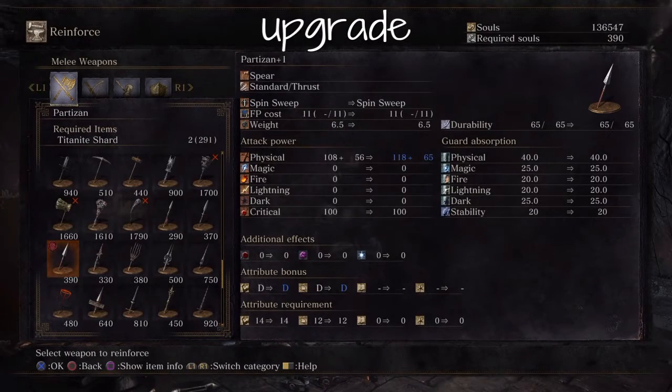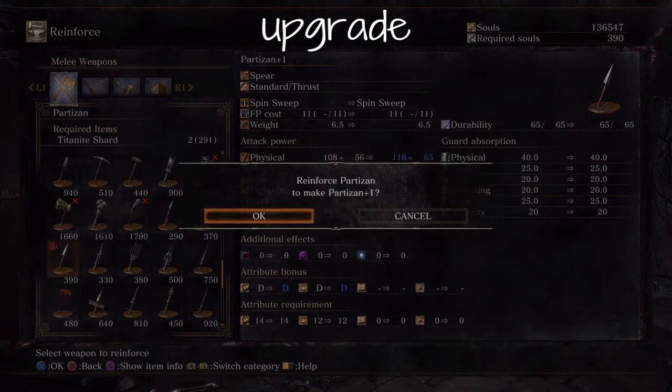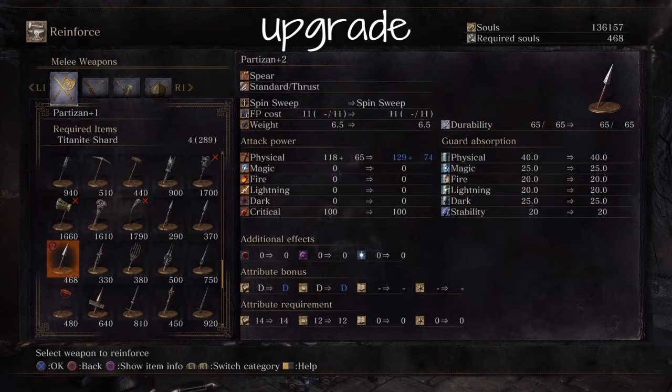Now the upgrade path. Luckily it takes Titanite Knight's shards, but it's not that great — you get 10 damage on the first upgrade, and the attribute bonus goes up slightly, by nine. Moving past the first upgrade, it's still meh — 11 damage, still nine for the bonus. However, on the next upgrade we see something interesting: the attribute bonus goes from a D to a C on dexterity, which is interesting because the Partizan only requires 12 dexterity to wield. You can see the bonus goes up by 12 on the next upgrade. So the early upgrade path for this weapon is promising.